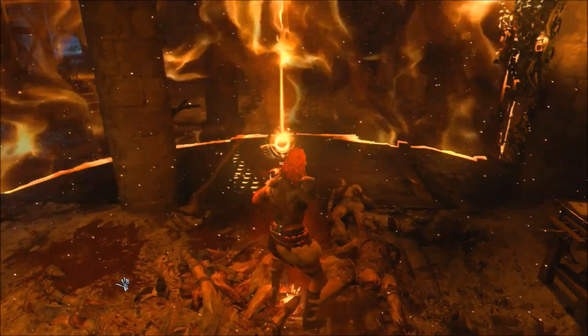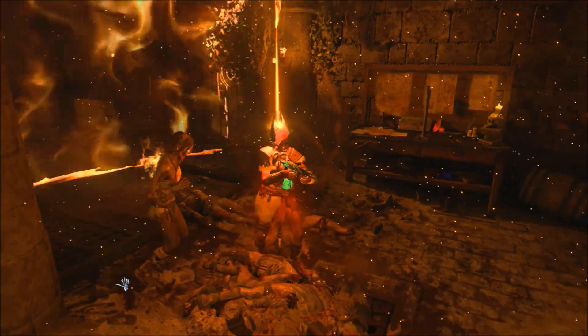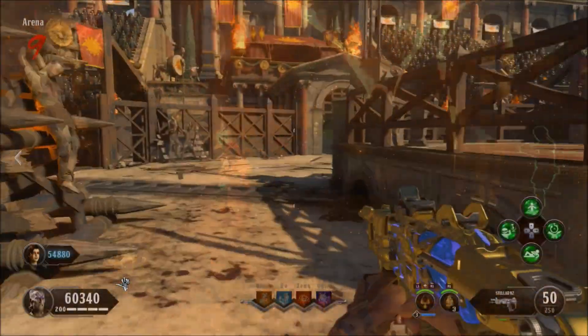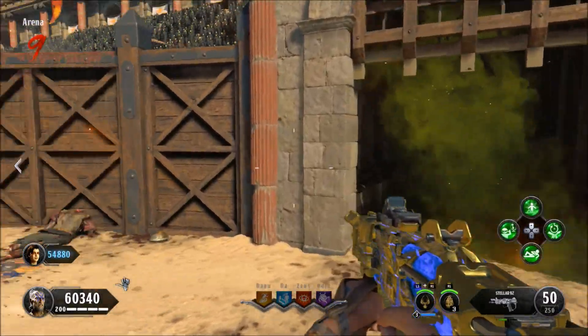You'll have to have both players with the same weapons, so that means we both have an SMG right now. It doesn't matter if it's Pack-a-Punched or not, and you both have to have the Scepter of Ra at stage three to do this glitch. Now what you want to do is get into a special round.